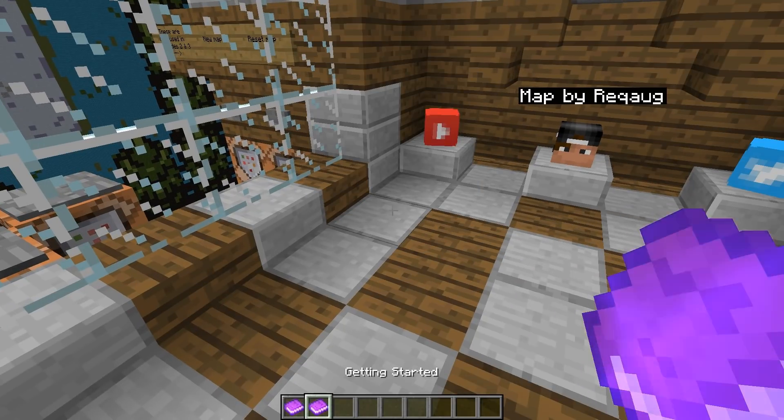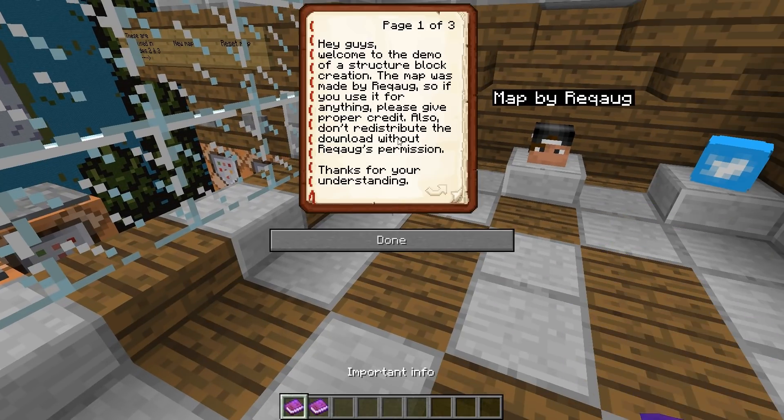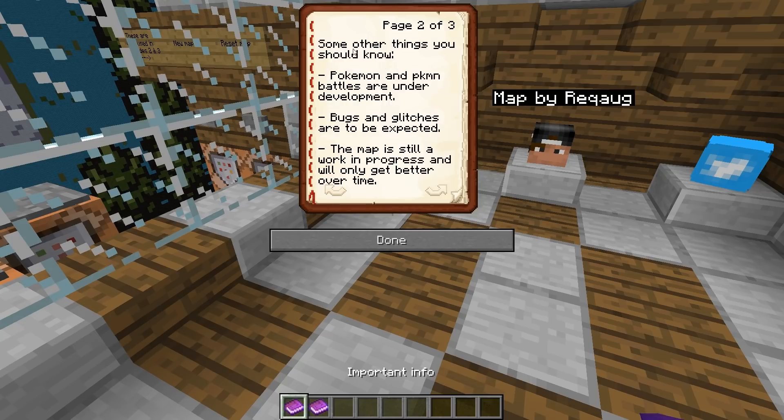We spawn here with two books in hand — some important info and getting started. The info book says: welcome to the demo of this structure block creation. This map was made by RecAug, so if you use it for anything please give proper credit. You'll also find a download link in the video description. Don't redistribute.